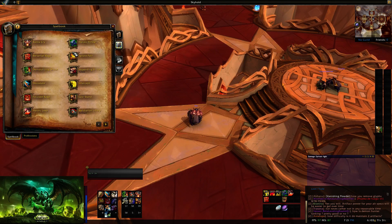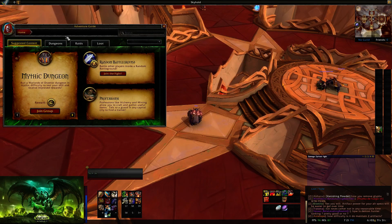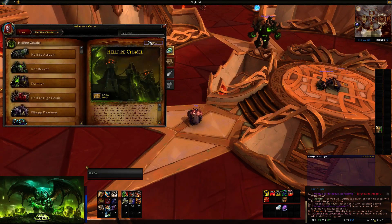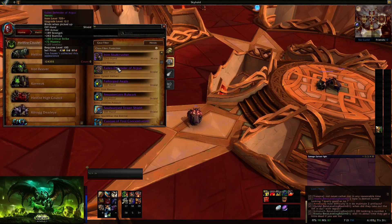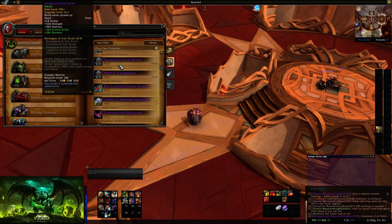The only other real thing to talk about is how some of your gear might change once the prepatch comes out. Opening up Hellfire Citadel Mythic loot for Protection: the first thing to keep in mind is that bonus armor is now gone. Your tier set bonus is going to change — your 2-set reduces the cooldown of Last Stand by 50%, and your 4-set is that Ignore Pain's effect is increased by 100% when used during Last Stand. I think this is actually the same effect they had before, but with Shield Barrier — now it's going to be affecting Ignore Pain.